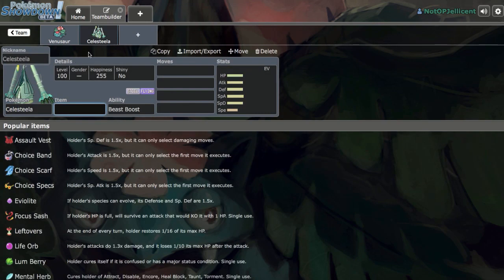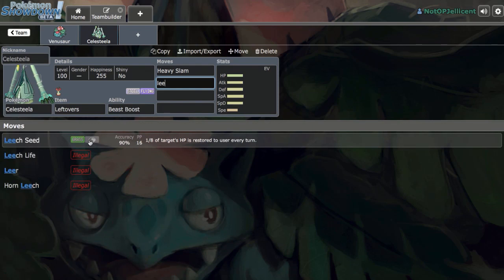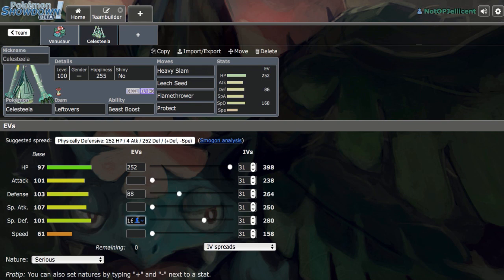The Mega Venusaur plus Celesteela pairing for balance is really nice. We'll go with Leftovers, Heavy Slam, Leech Seed, Flamethrower, and Protect for now. I don't have Celesteela's EV spread memorized — I believe it's 168 HP and 88 Defense, but I'll get that double-checked. We'll go with minus Speed since we have attacks on both the Special and Physical ends.